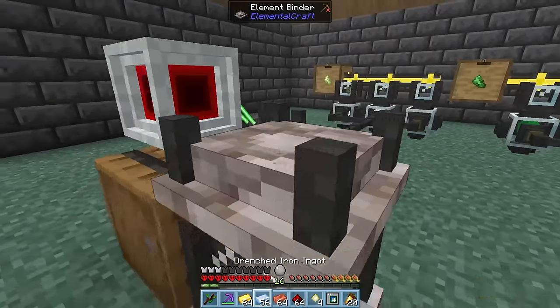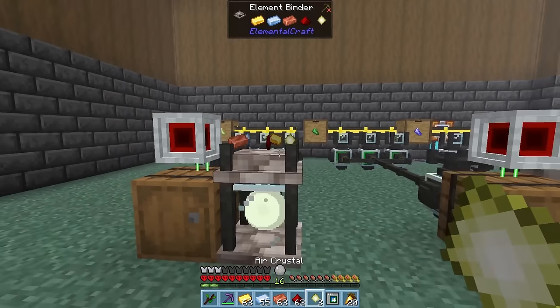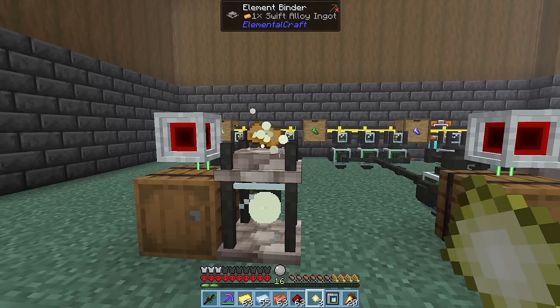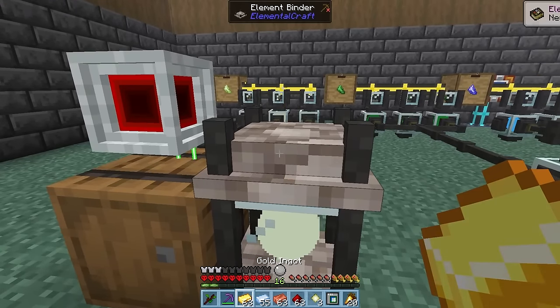So at our air binder, we can place in a gold, a drenched, a copper, redstone, and an air crystal. It'll slowly consume air essence and create a swift alloy ingot. For sure, we're going to want to automate this one too.